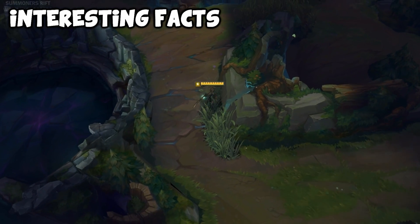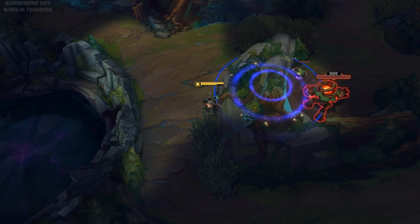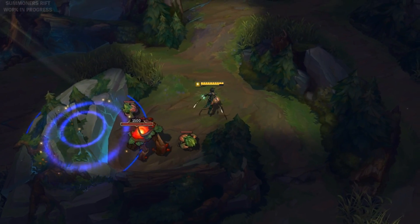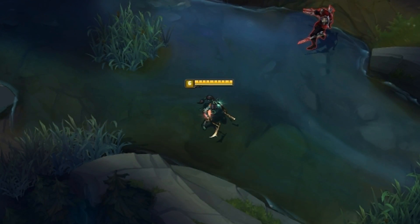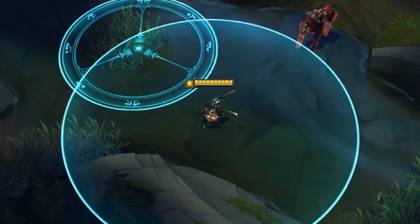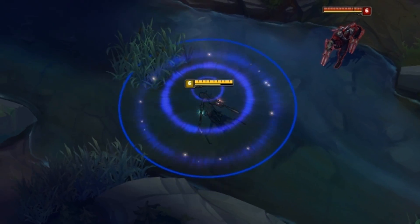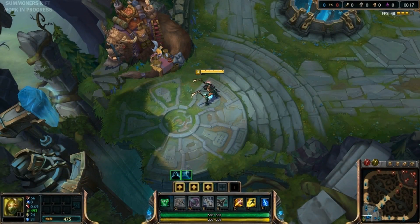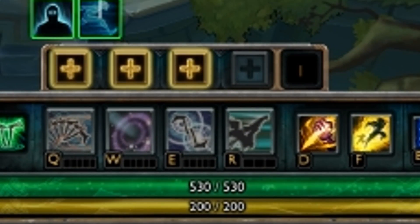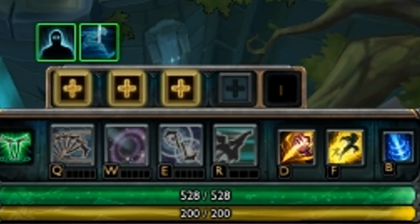If you have sight of a target over a wall, you can dash through the wall to your target with her ultimate — it can jump over almost any wall in the game. Twilight Shroud grants vision in its area, so it can be used to check bushes or make a fancy escape. It's also a great juking tool — place it just ahead of a bush so you can walk into the shroud and then into the bush without being spotted. Additionally, ninjas work better alone: if two or more ninjas are in the same match, they lose one health per ninja.